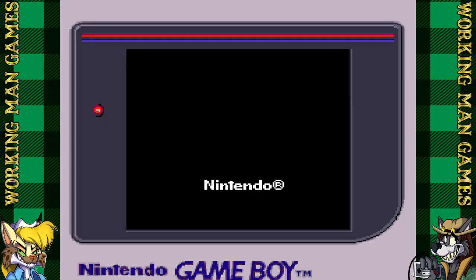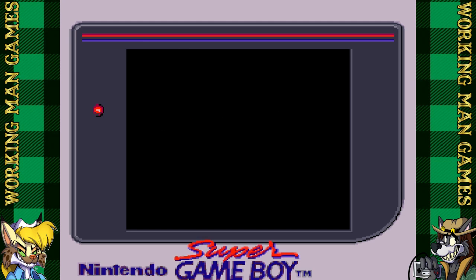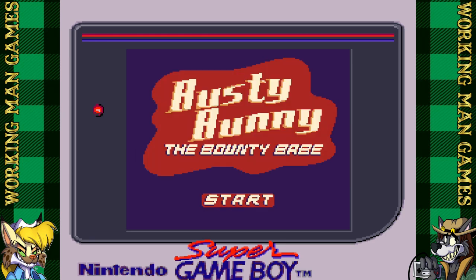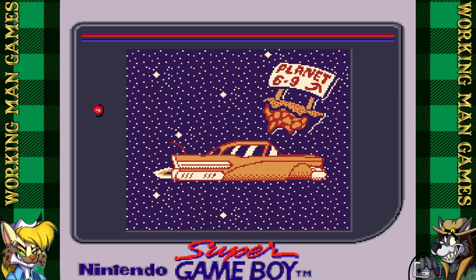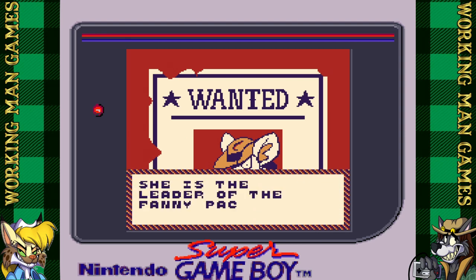I went the extra mile and decided to emulate the Super Game Boy and run it through there. Because why not? If I had this game IRL, this is probably how I'd play it. Get ready to see me get stupid with the color palettes — I spent way too much time fooling with that. This game is about a bounty hunter named Busty Bunny flying a space car to planet Funny Number to capture an outlaw named Fanny Fennec and her goons.